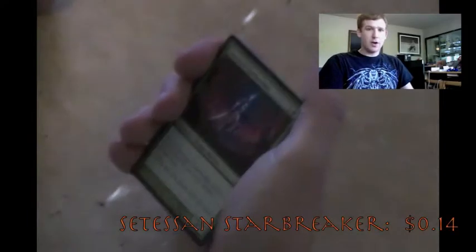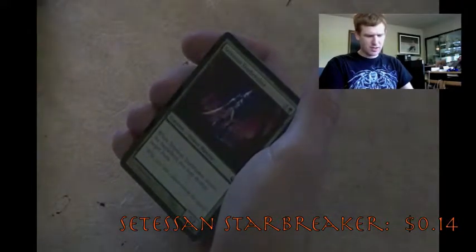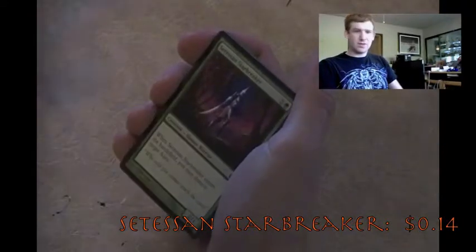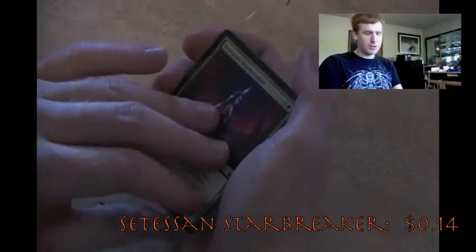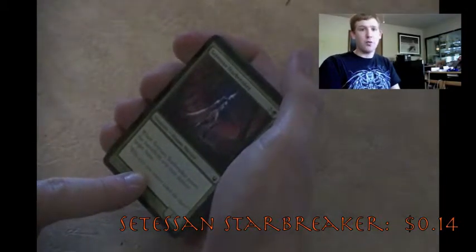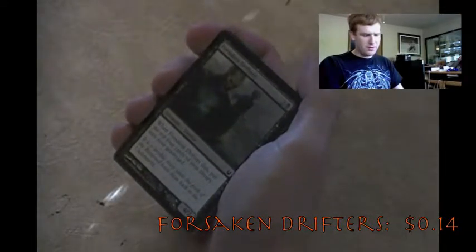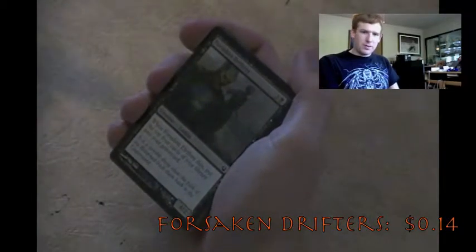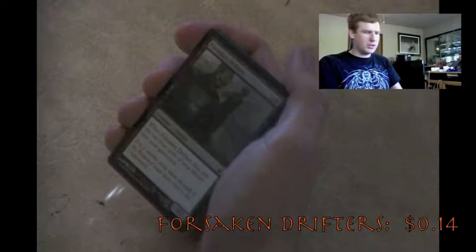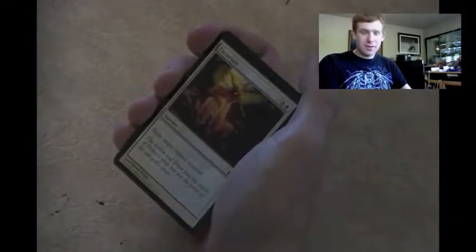Setessan Starbreaker - when it enters the battlefield you may destroy target Aura. An enchantment destroyer. I wonder if bestowing an enchantment creature counts for this - I'm no judge, so if there are any judges watching let me know. Forsaken Drifters - when it dies, put the top four cards of your library into your graveyard. I can see where they're going with that - probably good for a scavenge deck where you exile cards from your graveyard to put counters on a live creature, but I don't have that kind of deck.